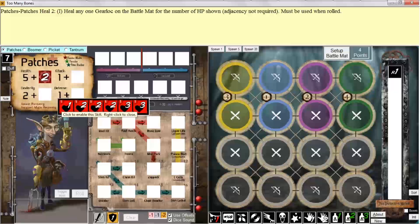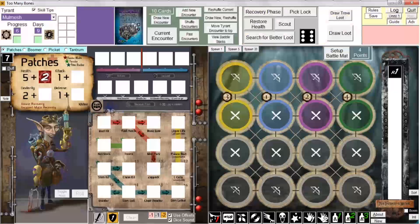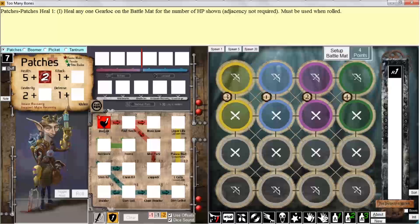As usual, I can left-click one of these dice to enable the skill, or I can right-click to close this window. The Escape key does the same thing. Alternatively, if I simply knew I wanted to enable Medkit, I could left-click on the Medkit box, and now I've enabled Medkit.